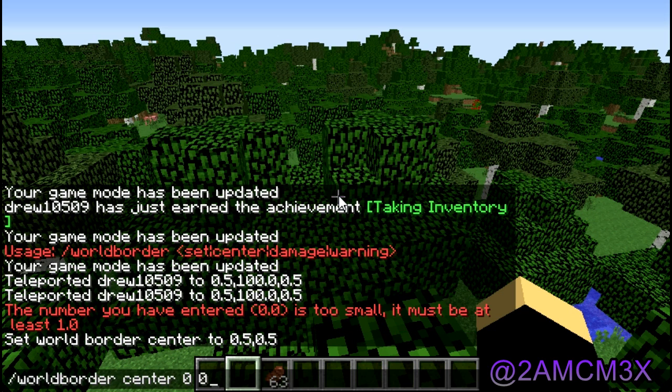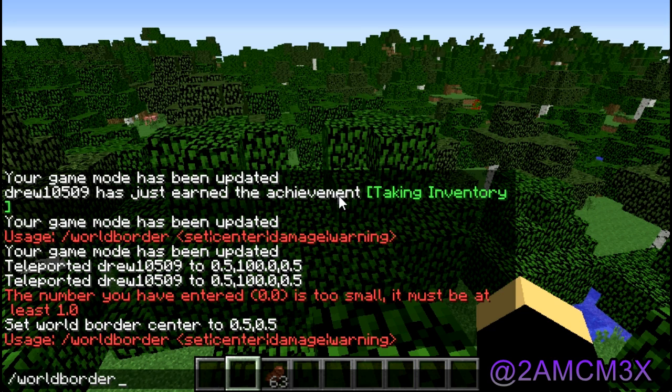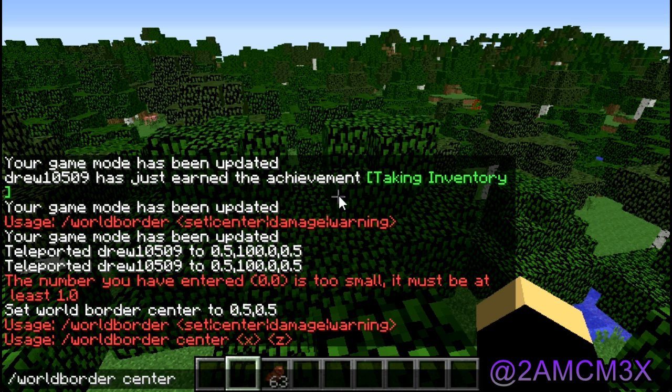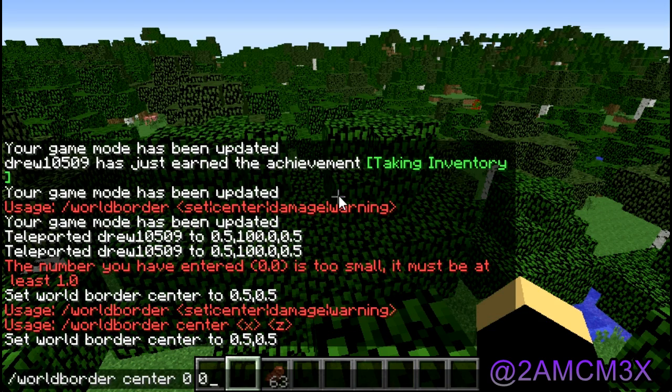That doesn't actually create the World Border, but it centers it — you can center it at any coordinates. I'm setting it at 0, 0. Now, what you want to do is slash World Border set. But let me TP to 100, 100.